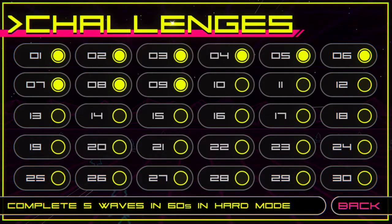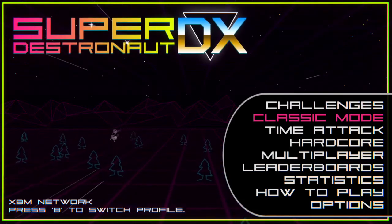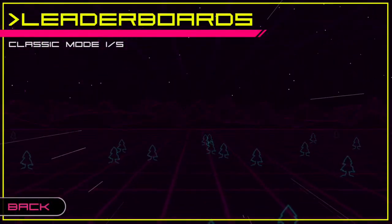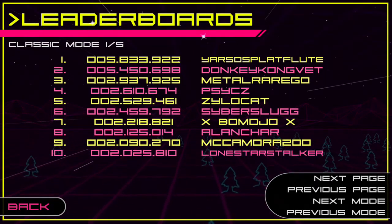And there you go — you've got your classic mode, which is just straight to score, time attack, and then hardcore. If you've got another controller plugged in, you can hit the multiplayer. The leaderboard pops up nice and easy — 5.8 million is the top score right now.